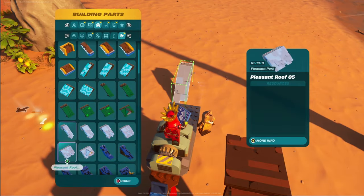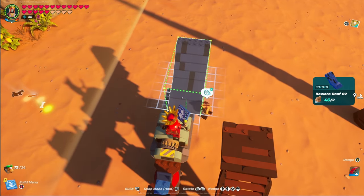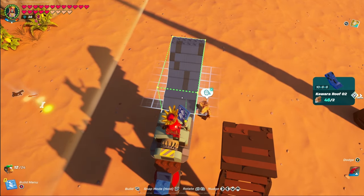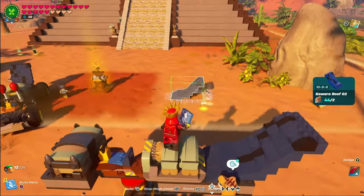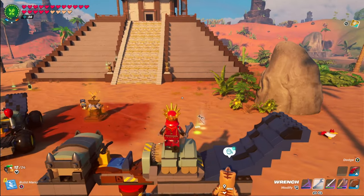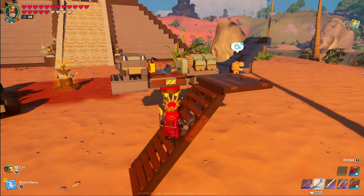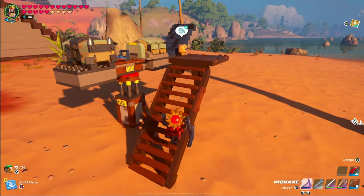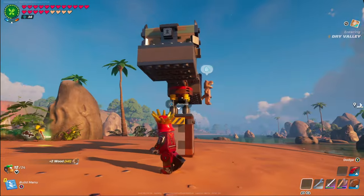Next, we're going to go into building parts under roofs and find the Kawaro roof two. You're going to need to have a Frostlands village leveled up — I don't know the exact level, but you can find that in the menu, and that is what's required to unlock this piece. Simply make sure that when you place it down, it's actually touching the power center. Everything that needs to be done up top is good for now, so knock down the stairs and find access to the underside of this thing.